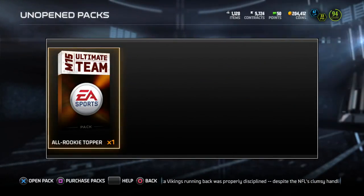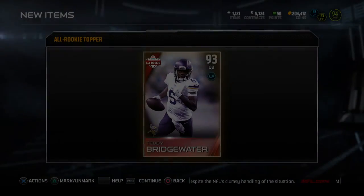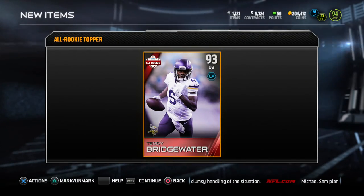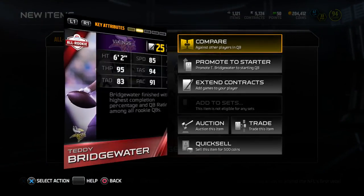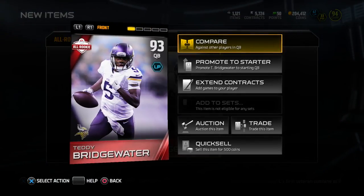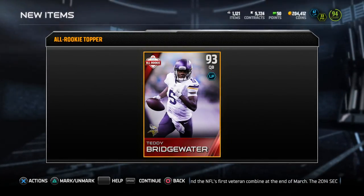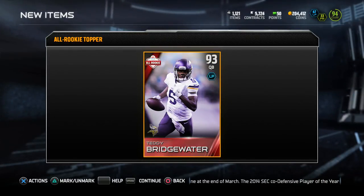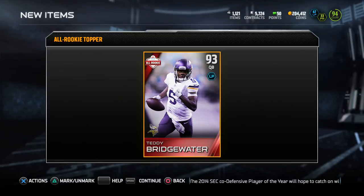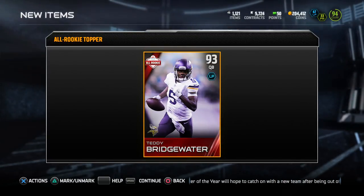Let's go on to the bundle topper — I already got the rookie card I wanted. Let's see if I get the same card. We get a Teddy Bridgewater — okay, I already have him, so who knows, maybe next week's weekly giveaway this might be one of the cards I'm giving away. If you're new, make sure to hit that subscribe button and give me a thumbs up, I would greatly appreciate it. I'm signing out, I'll catch you guys on the next one — peace.